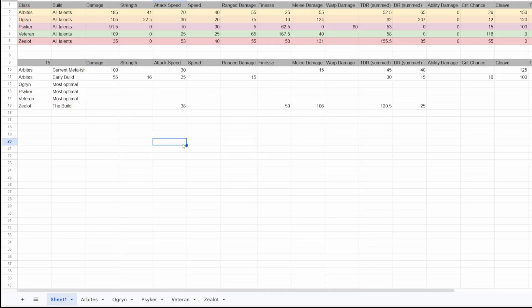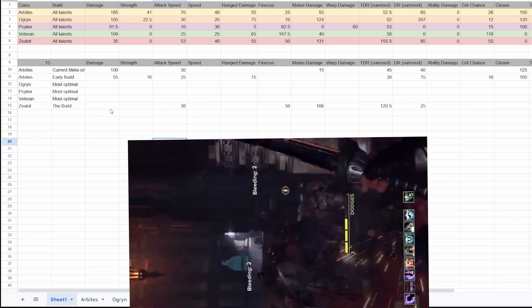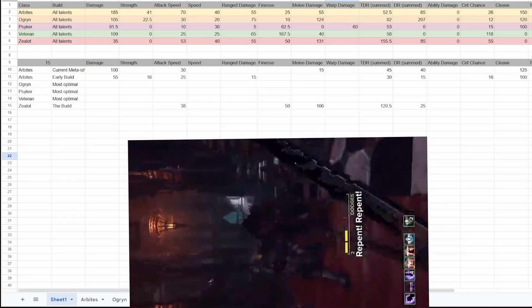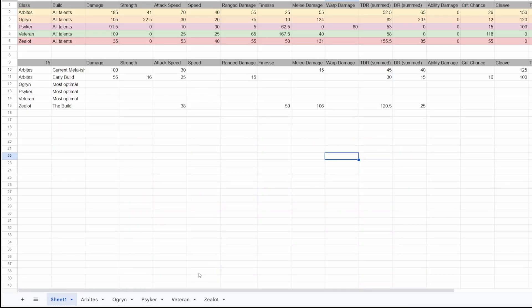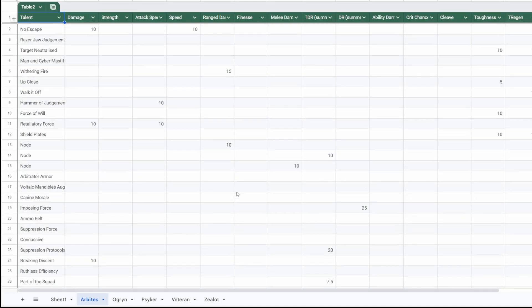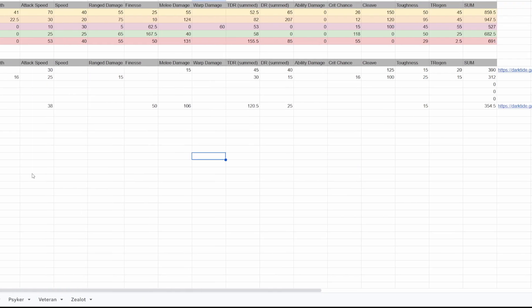This is Talent Math. Here is the sheet for it — feel free to make a copy and modify that copy. The link will be in the description. The basics here is that I've broken out the damage, the finesse, all these different components, attack speed, whatever, each into different nodes on the tree on separate pages so that you can find each individual item and figure out what works. The idea here is that it goes into additive columns for all the nodes together on this first row here. So this is a sum of all effective nodes.